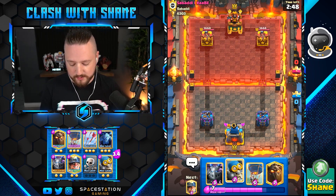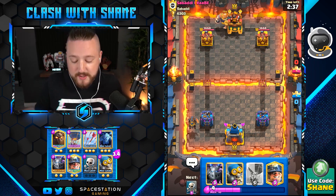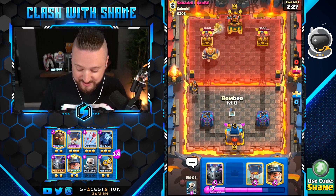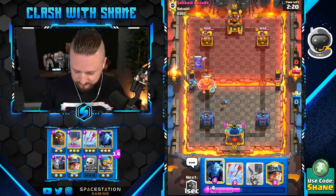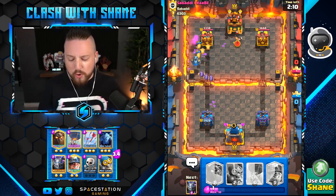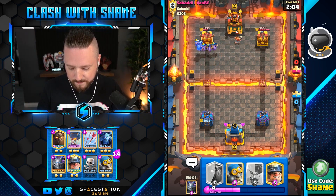All right, what you got going on here sir? If I go lava hound here — look at this, he's just screaming to the camera. Ignore what I was gonna say — I was gonna say classic log bait deck but now there's a freaking RG coming down here so I don't really know what to think anymore. We're 100% dead. Let's go like this — run lava pups, run minions, run mega minion, run! We got some respectable tower damage there and we deny the goblin barrel.